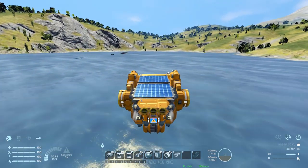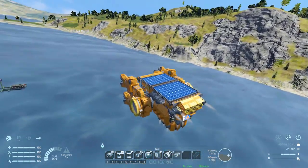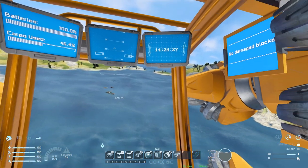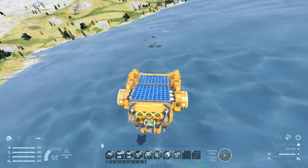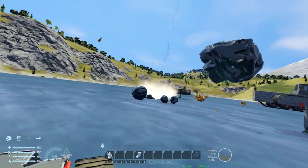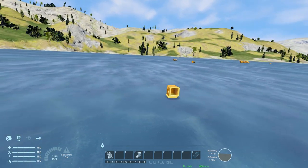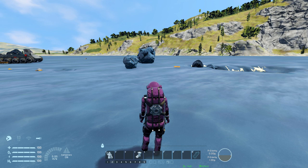As per usual, it'll be in the description below if you wish to download and give this little miner a whirl. There are the tanks from the last video. Let's go and crash into them to see if the display screen will show any damaged blocks — being careful not to damage the actual cockpit. It could be a little bit damaged! It's in the description below if you wish to play around with this mining ship, and I'll be back with another video some point soon. Bye bye.